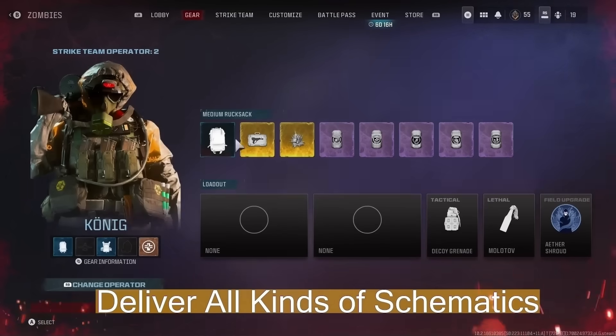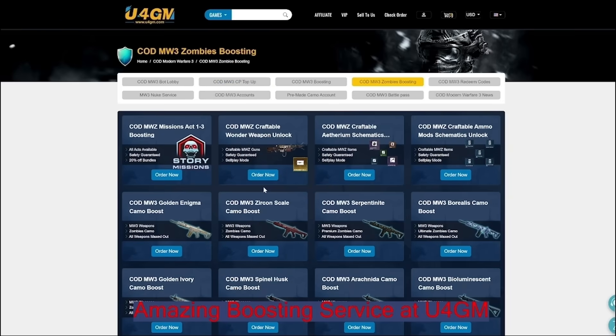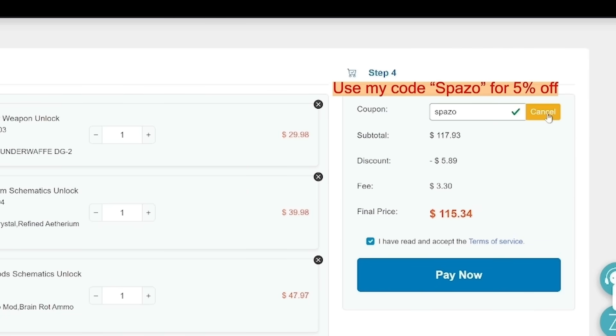Basically, they go inside the game and unlock the things you don't want to grind for, or things that are too big of a grind. Say you're going out of town and still want to grind your account — they'll do it for you. I definitely recommend them; they are trusted and safe. Link in description, code Spazo for five percent off.